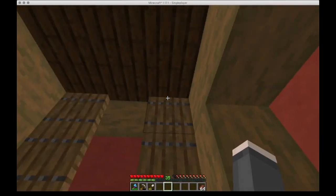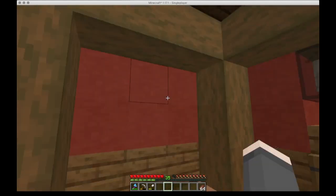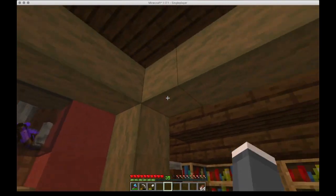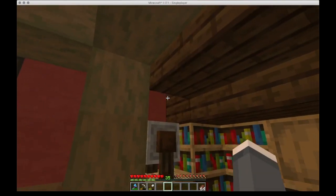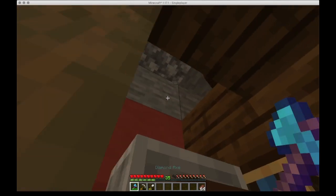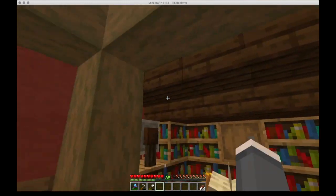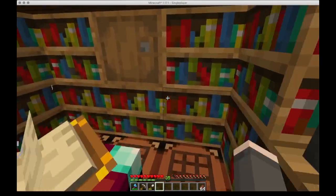I kind of missed out on a log right here — I need to put a log right there. I've got the matching style and colors from my little hobbit hole down there — red terracotta and the stripped spruce wood. And I've made a little... it's got a nice little curved-down ceiling here to kind of make this feel a little bit more enclosed, because otherwise it would just be like a whole other room.